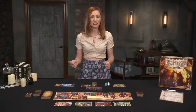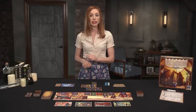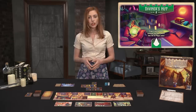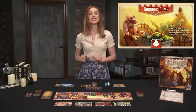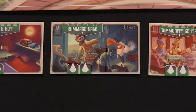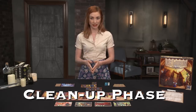When all players have run out of assistants to place, the resolution phase begins. Players resolve location tiles in numerical order, starting with the Diviner's Hut. To resolve a location, players activate any delayed effects first if the tile happens to be red, then discard any cards on that location, and finally return all assistants on the tile to their players.